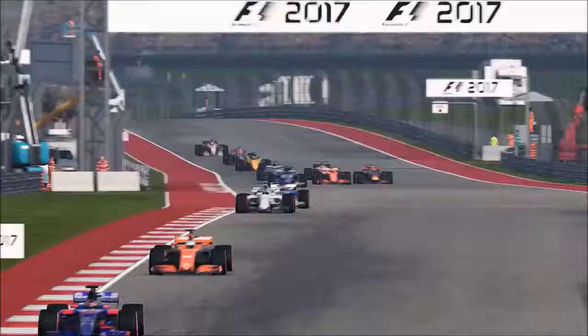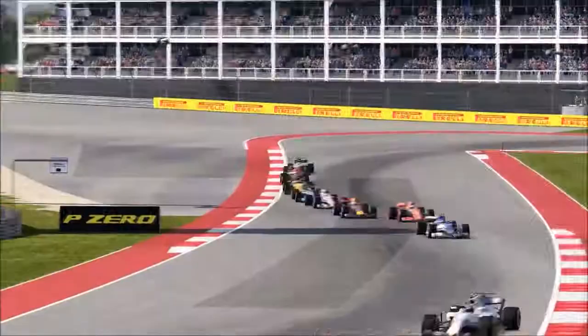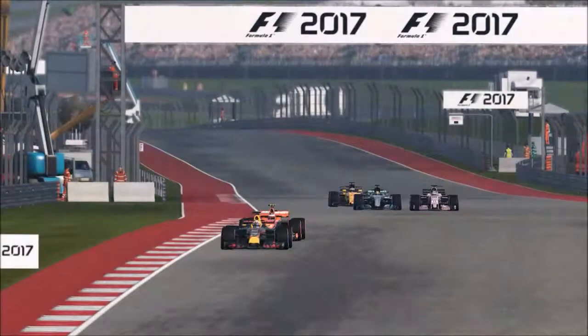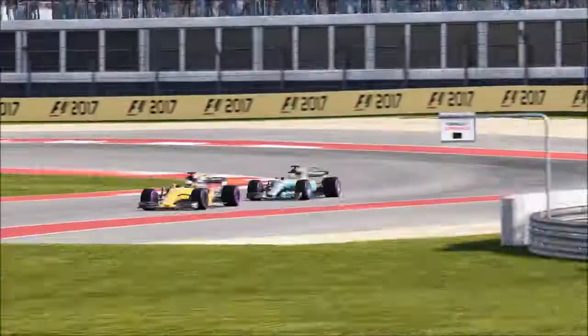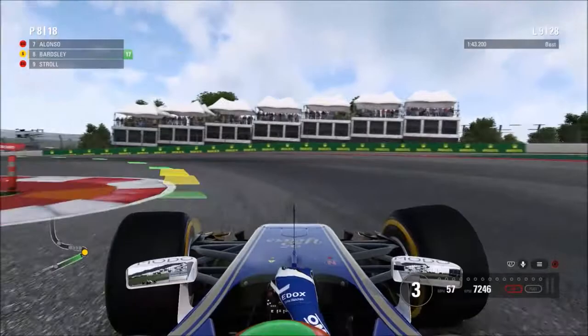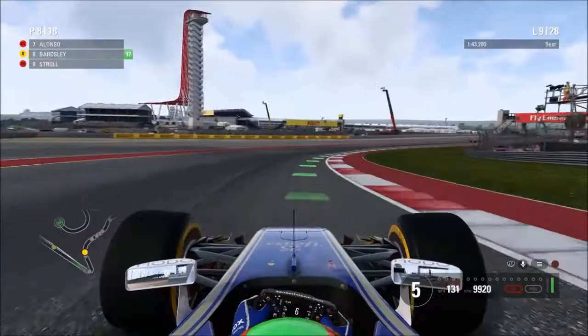Meanwhile, Lewis Hamilton seems to be having problems — he's losing places, getting passed by Perez and then Hülkenberg's Renault, which is very unusual. Verstappen is fighting his way past Van Dormen up ahead. Hamilton locks up a lap later and is passed by Hülkenberg, and it's unclear if the Mercedes is suffering a power issue. Hamilton had put together some solid races to get back into the championship, so this is not the time for a poor run.